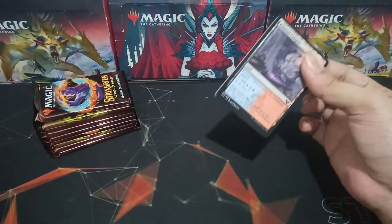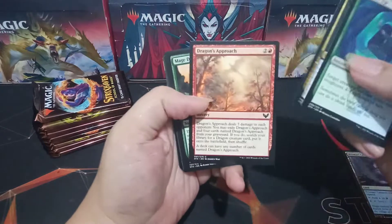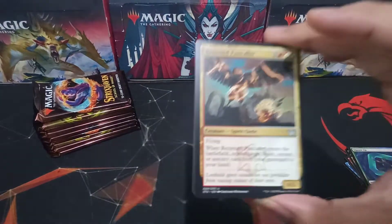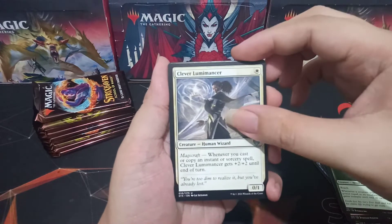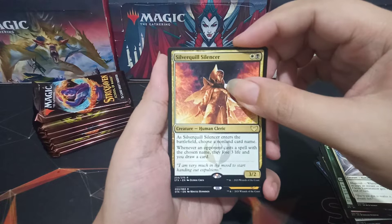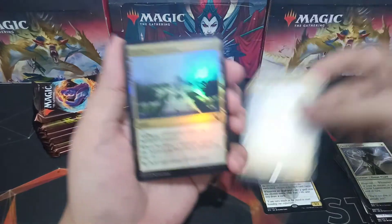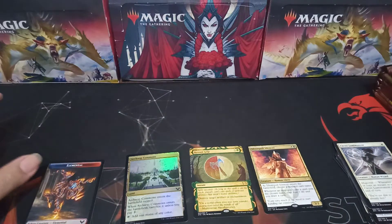First pack: Campus, Square Up, Approach to Burying the Books, Introduction to Prophecy as commons. Uncommons are Return Fast Caller, Master Symmetrist, and Clever Lumen Enhancer. Our rare is Silverquill Silencer. We also have a rare Mystical Archive at the back which is Grapeshot. Foil archway commons and an Elemental token.